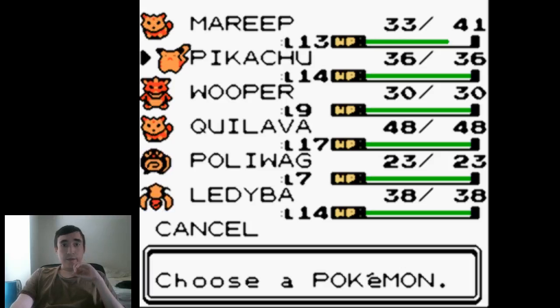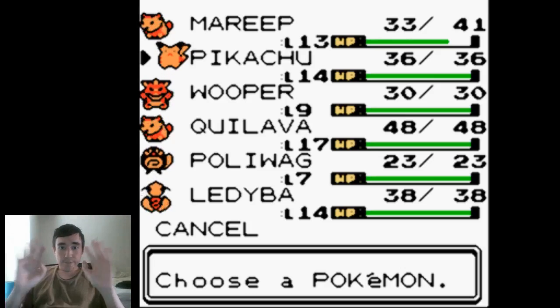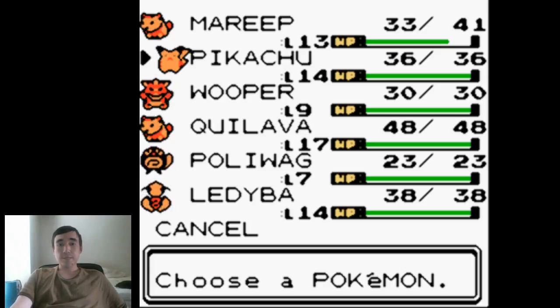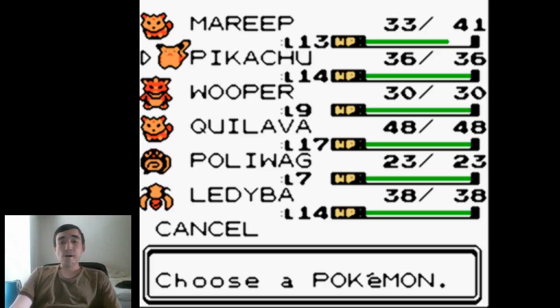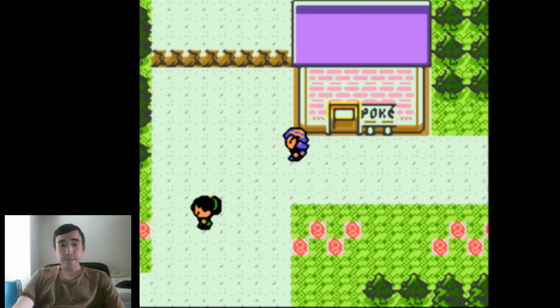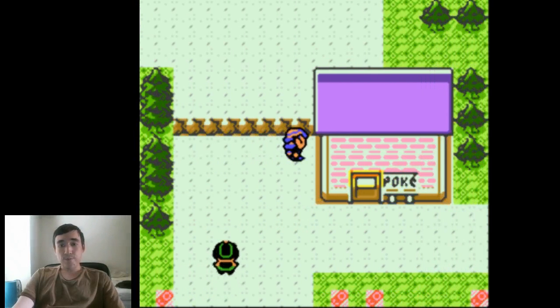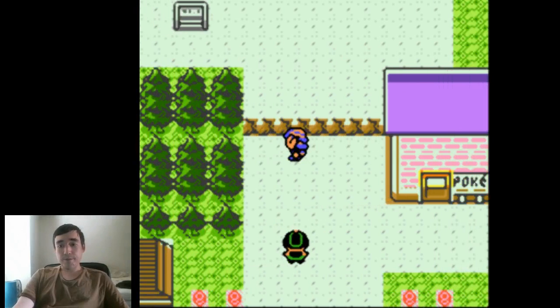If you haven't noticed, if you're wondering why I'm looking at the camera eye-to-eye like this, it's because the screen is right here. So just letting you guys know. Alright, let's get started - going to head out to Sprout Tower again. What is this here? I'm gonna use my mouse here for once. What is this? Look at this!